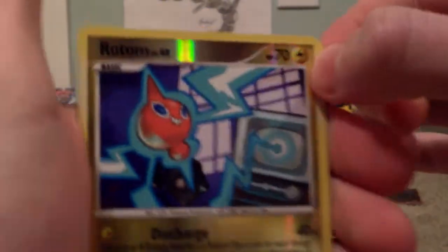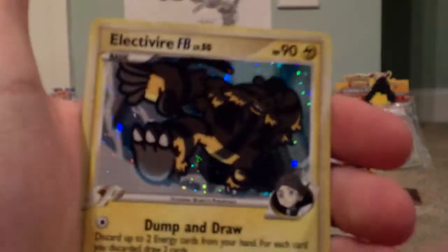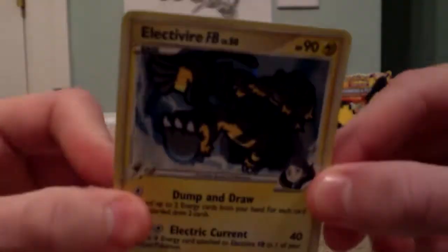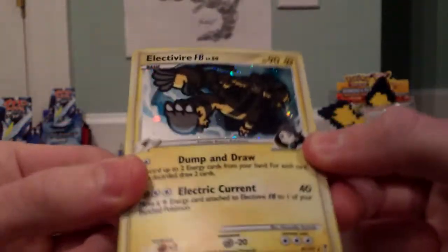Raichu — really cool. Murkrow, Rotom — rare or uncommon reverse, I didn't have this one. And Electivire FB holo — really good pull so far, awesome! Nice holo. And last but not least, Platinum Phantoms — gold star! Yeah, right. I already pulled a reprint, that was very unexpected.